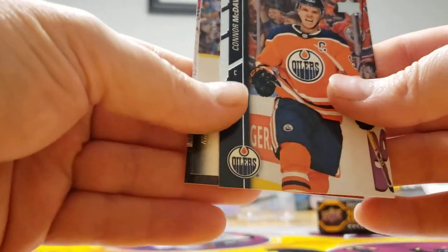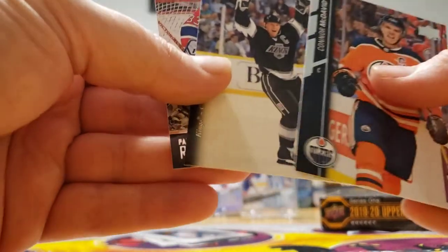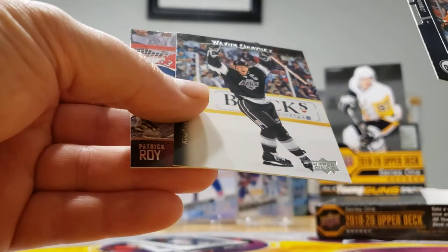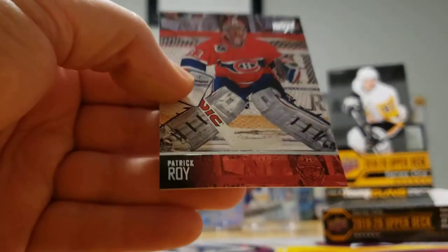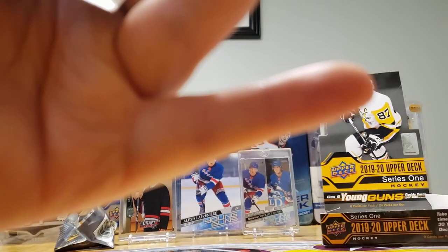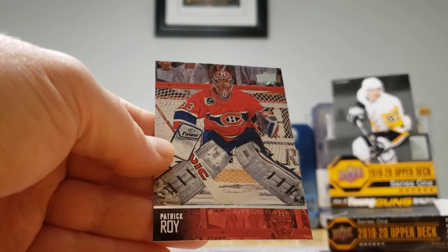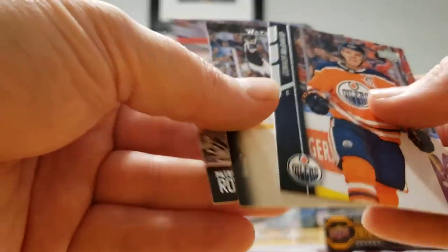And here are the update cards: McDavid — which is wicked, 15-16 design. Gretzky — should be 90-91 but the design was from 94-95. And Patrick Roy — would have been 92-93. Either way, three update cards and all of them bangers.